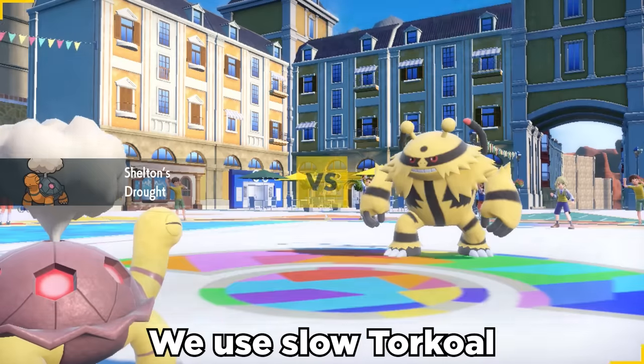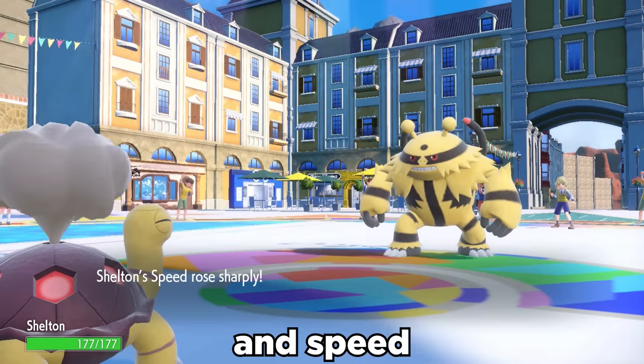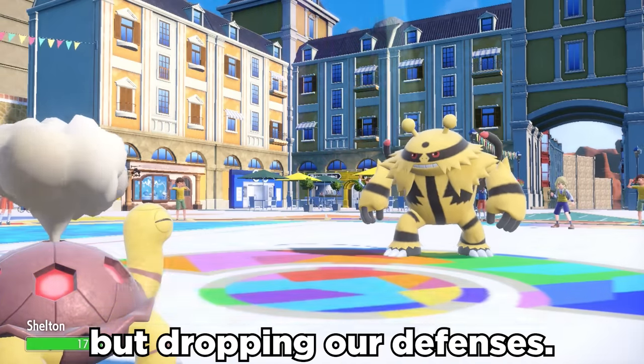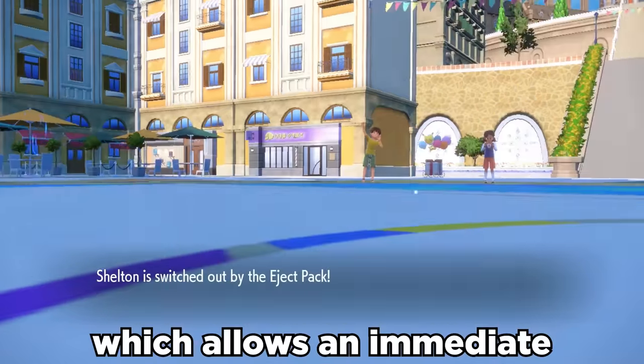Here's what we're going to do. We use Slow Torkoal to set up Drought and then a Shell Smash, doubling our offenses and speed but dropping our defenses. The defense drop then activates our Eject Pack held item, which allows an immediate switch.